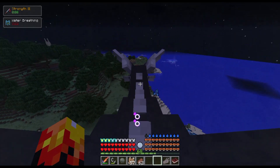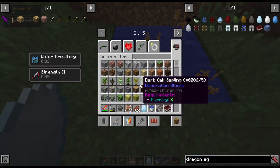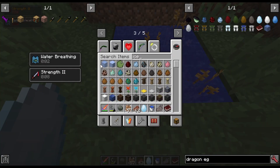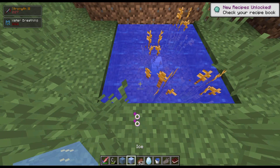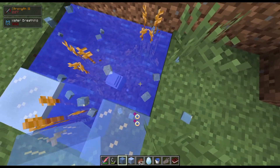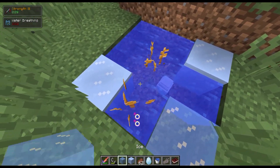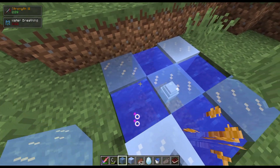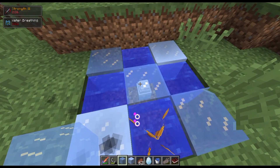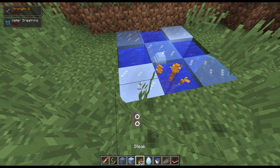For the ice dragon, you just want to put the egg down in a pond of water — just a three by three. Go ahead and grab some ice or packed ice, it doesn't really matter as long as it's ice. Put it in the corners — it can be packed ice or regular ice, everything's fine. Once it's in its own little ice setup and forming frost by itself, you know you did something right. Now just wait for it to hatch — it should only take about a day.